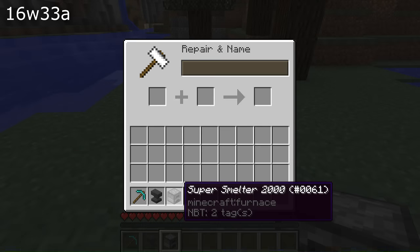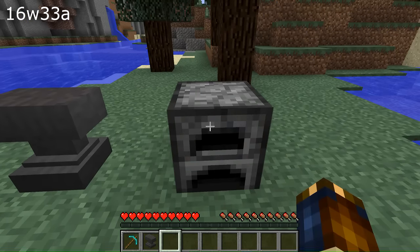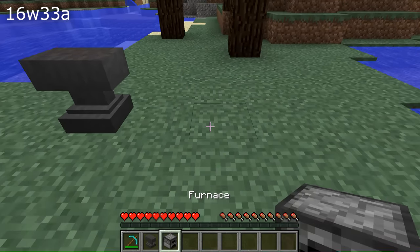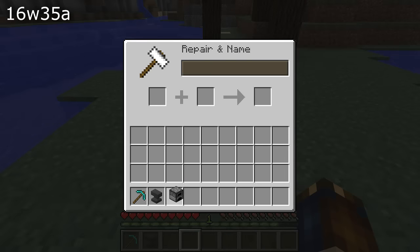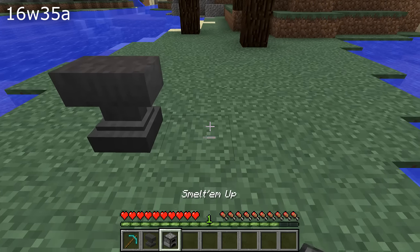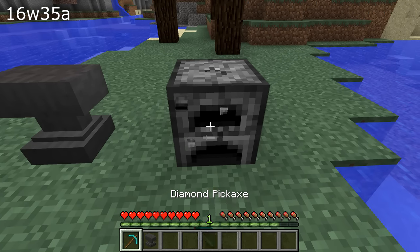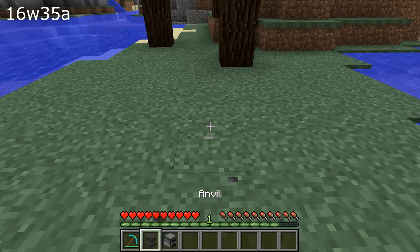First of all, let's start with blocks. If you renamed a block and that block had a tile entity — which turns out to be mostly things with graphical user interfaces but also banners — then placed that block and broke it again, the name of the block would have gone back to what it was before you named it. However, that is now fixed so these things retain their custom names.